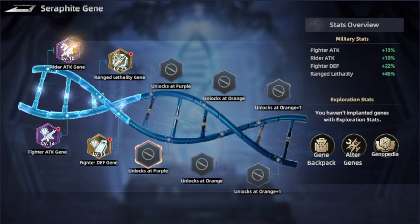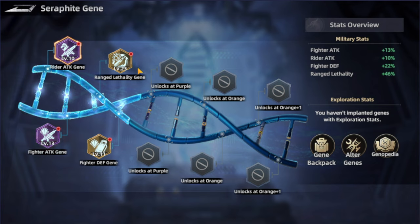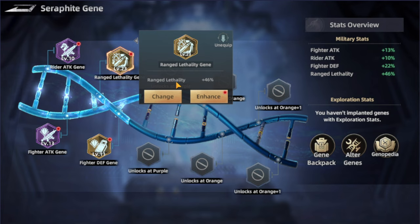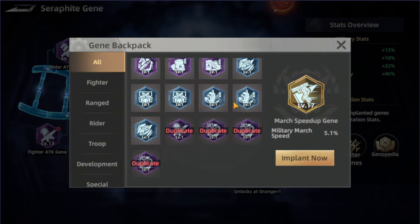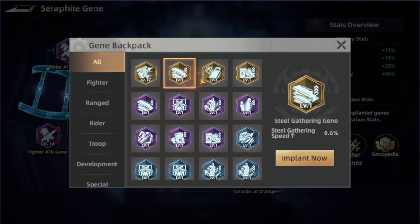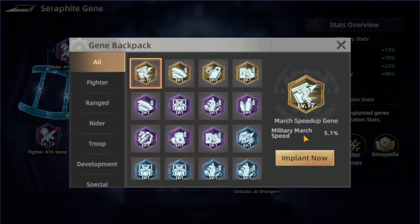There are multiple genie options — some increase rider attack, for example at level 10 it gives 10%, while level one is usually 1%. We also have fighter attack genie, range lethality — which is a type of penetration — and defense as well. In the genie backpack you can see all types, starting with blue, then purple, then legendary. Each one gives a different stat — like this one increases steel gathering speed, so you can get an extra boost for gathering and even for marsh speed.